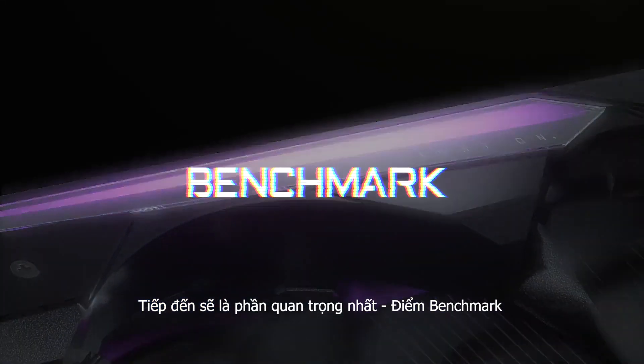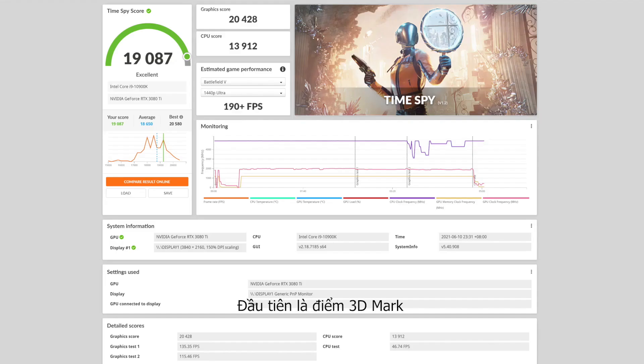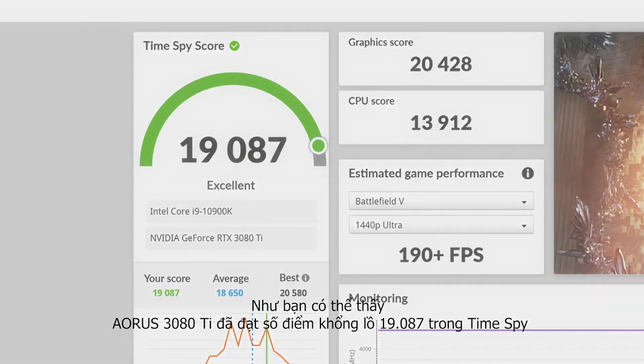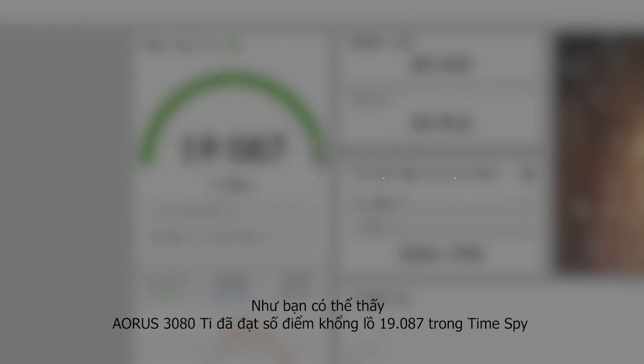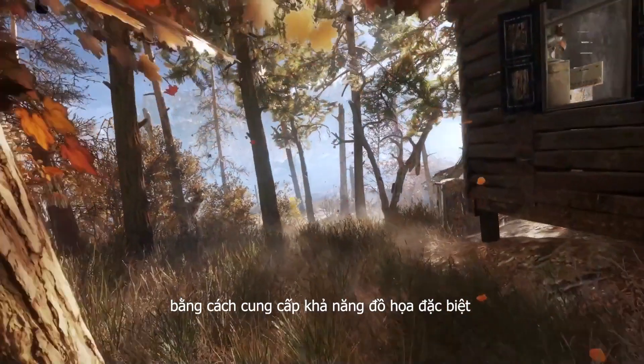Now let's jump into the most important part: the benchmark. First comes the 3D Mark. As you can see, the Aorus 3080 Ti reached a whopping score of 19,087 in TimeSpy, delivering exceptional graphic capability.